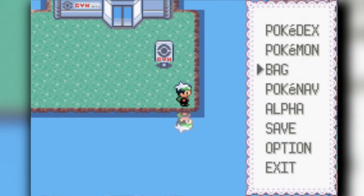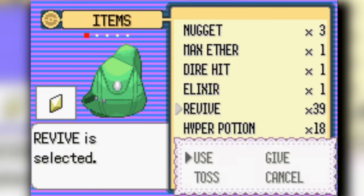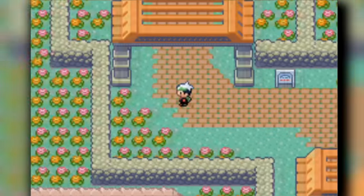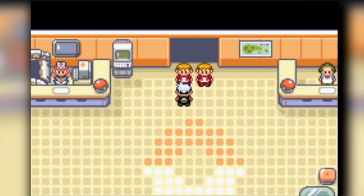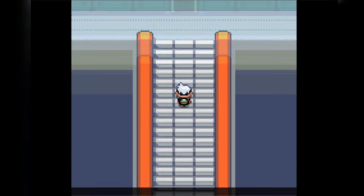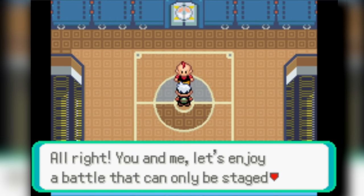For the Elite Four we dump Altaria and add Hariyama and a Wailord — both decent against Water types since our team is very weak to Ice and Water, and Champion Wallace will be the hardest fight. Final team: Wailord level 60, Gyarados level 55, Blaziken level 60, Aggron level 60, Hariyama level 55, and Rayquaza. We are ready to go. First Elite Four member is Sidney, the Dark type specialist.